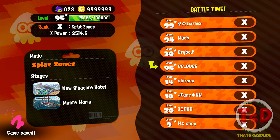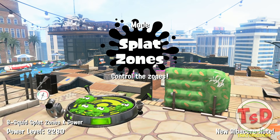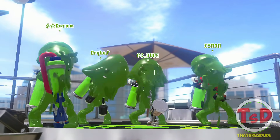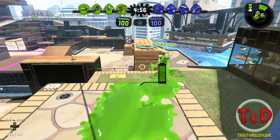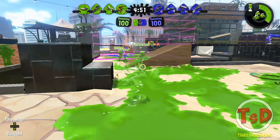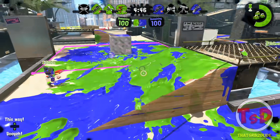We are now going into one of those games — Splat Zones on maybe Manta Maria? Probably be a better map for me. Let's go back to the hotel. Play on Range City. Hopefully if I'm surrounded by ranged weapons it might not be so bad. We have a Pro this time and a Dualies Squelcher, so that makes me feel alright — at least we have a little bit of range on our hands. They have two Duallies, which might be a little bit annoying. But it should be fine. That's a good start, if I say so myself.